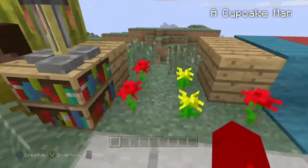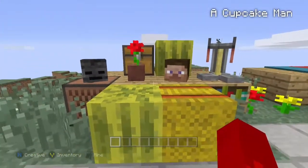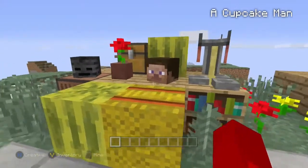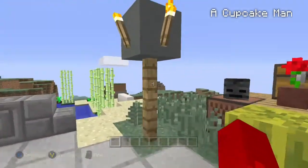I put flowers in the spots. Here you can just put a little platform of wooden planks and put random stuff around it and it looks really cool.